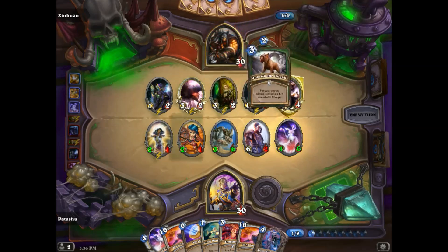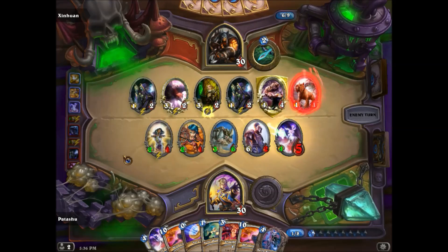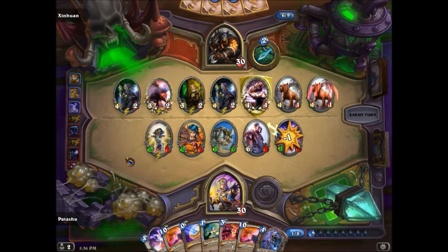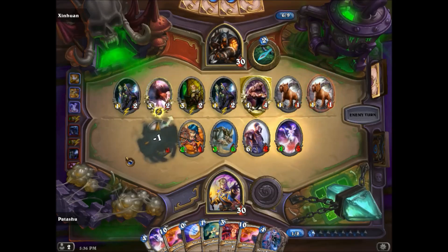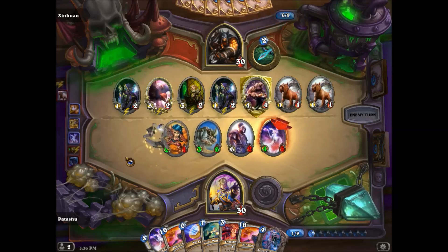Now let's watch our various tests with Starving Buzzard, Knife Juggler, and Undertaker. Armed with your knowledge of the sequences, phases, and steps, you can now predict the outcome of these tests with certainty. Notice how the cleric remains alive until after the summon resolution step ends.